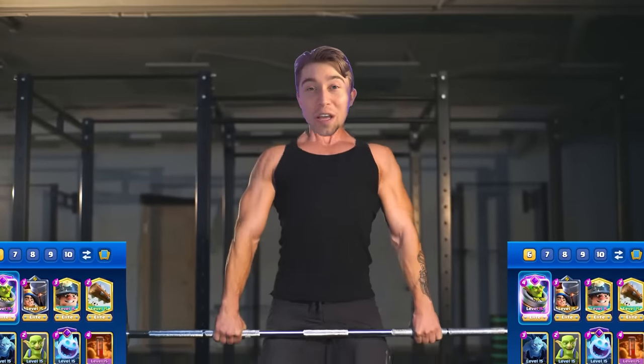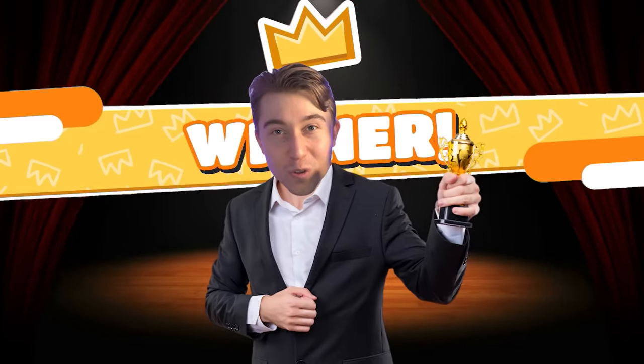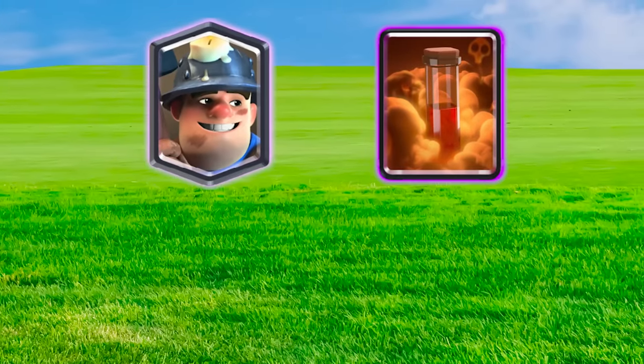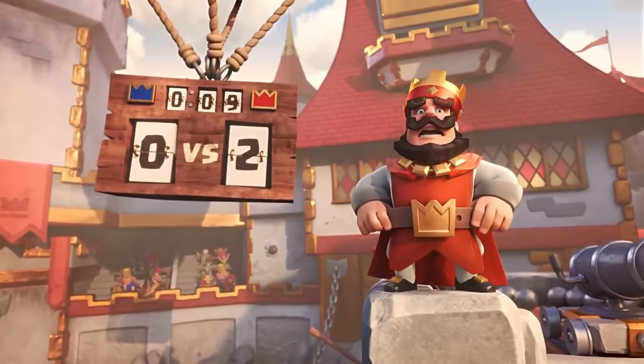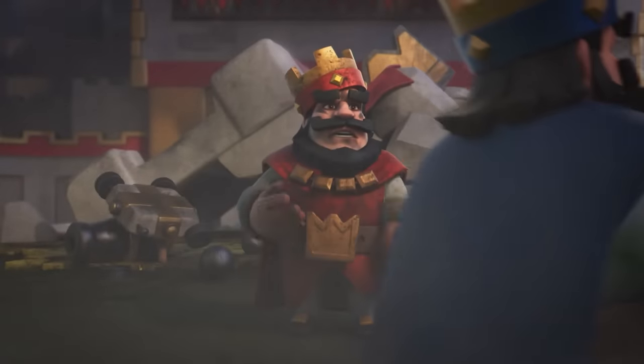I like playing decks like this one where I feel like I'm always improving and getting better. And if I lose, I know I can learn from the loss so I can get better at the matchup and win more often in the future. And even though it's a minor poison deck at core, having the mortar evolution and the Little Prince ability allow you to take towers with one push. If your opponent messes up or you make outplays, you'll collect free wins and rush up the ranks.